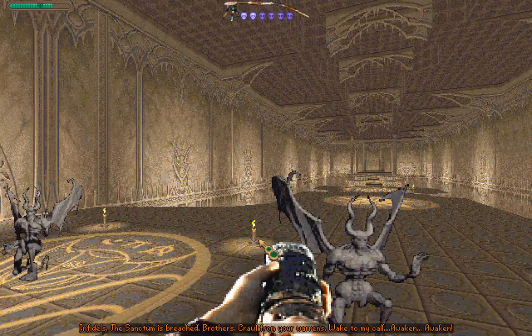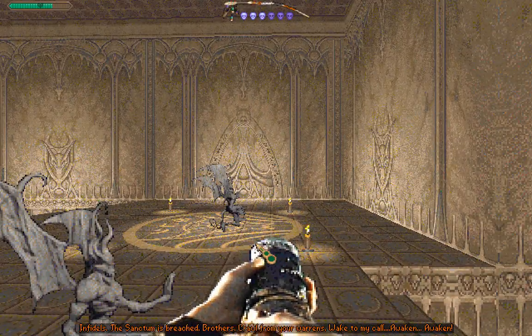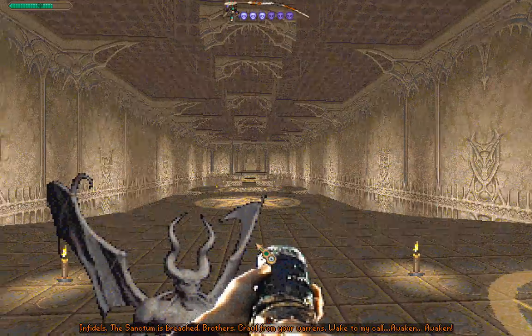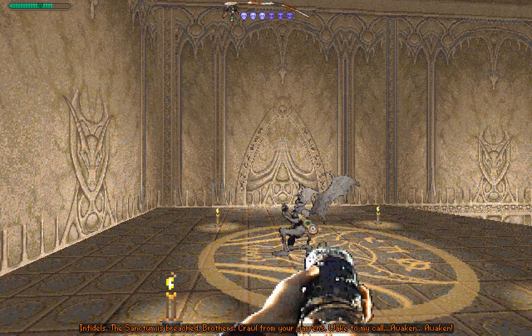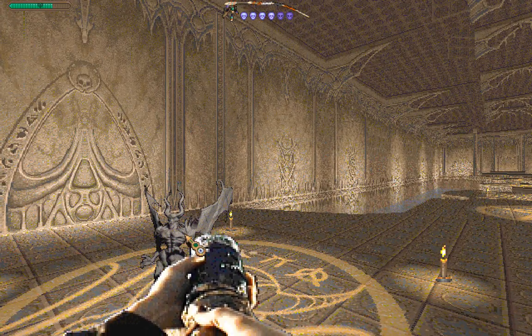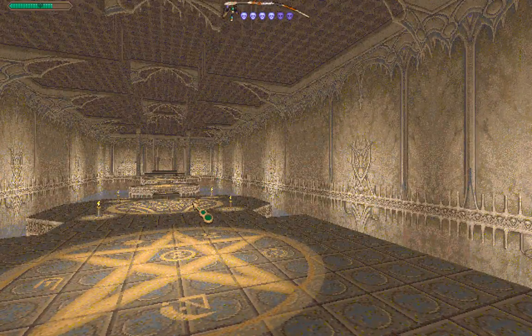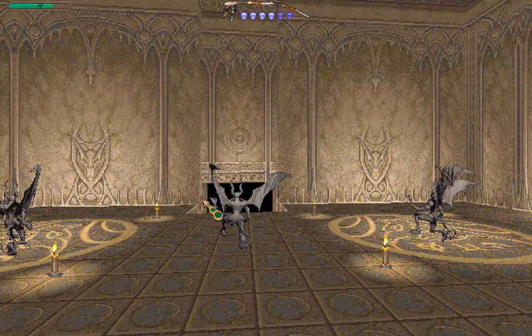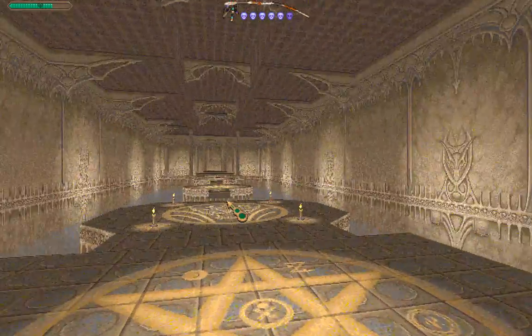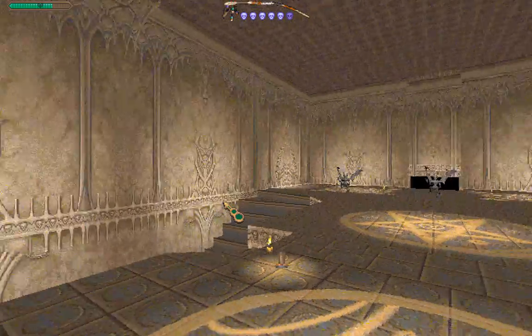"Infidels! The sanctum is breached, brothers! Crawl from your warrens! Wake to my call! Awaken!" I highly hope that doesn't mean these here. "What's this made from? Crystal? No, it's nothing I've come across before." There is, however, what looks like a jumping puzzle ahead of us. And jumping puzzles are not fun, because I'm not very good at them - not very good at them at all.